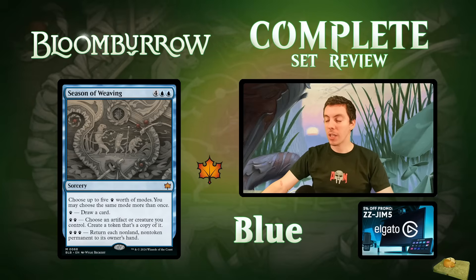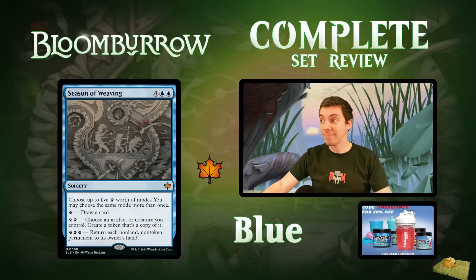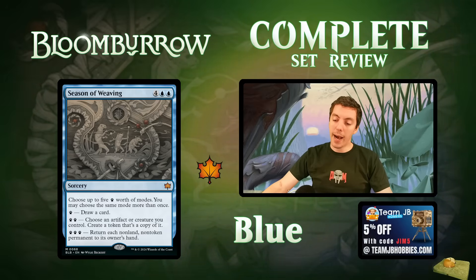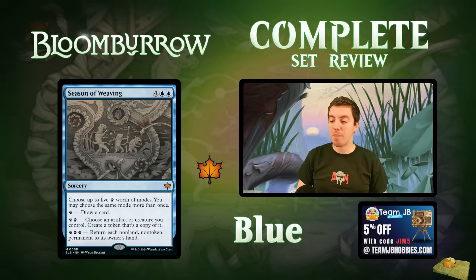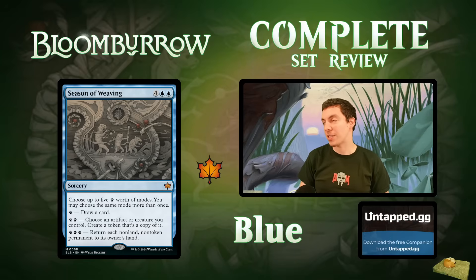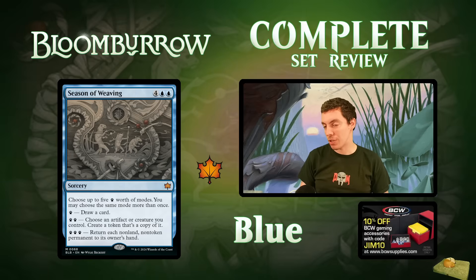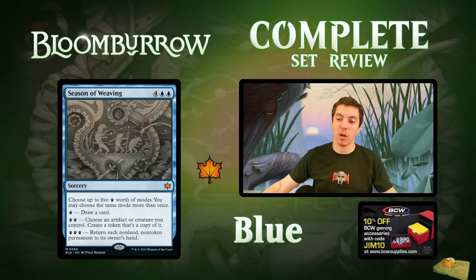Season of Weaving: a mythic paw-print sorcery — one of five, one per color. These are big sorceries where you choose up to five paw-prints worth of modes and may choose the same mode more than once. Options include: draw five cards, copy an artifact or creature you control, or return each non-land non-token permanent to its owner's hand. Drawing five for four mana is okay; bouncing everything is like a pseudo-wrath but it doesn't hit tokens. Copying your own things is cool but requires hoops. Way too many caveats for a six-mana sorcery — I think this is mostly a bust for constructed, though fine in limited.